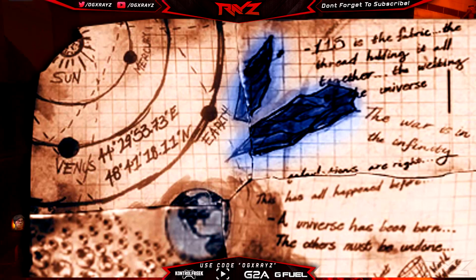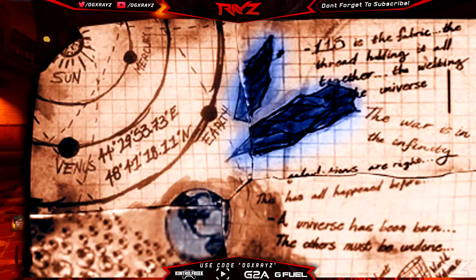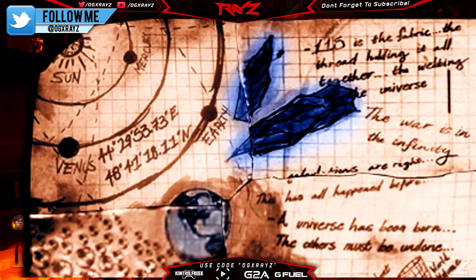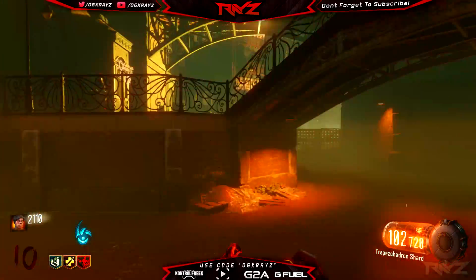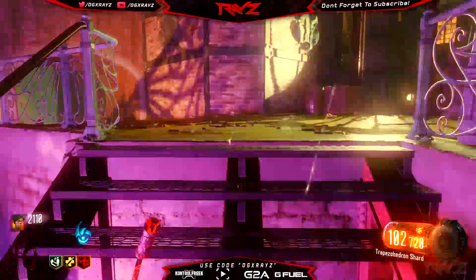Under that it says: 'Calculations are right. This has all happened before. A universe has been born. The others must be undone.' And then under that there's another image. But this is the first quadrant. We can see there's an earth, there's 115, there's coordinates, and it has something about 115. All right, let's move on now to the right quadrant.